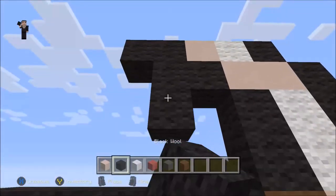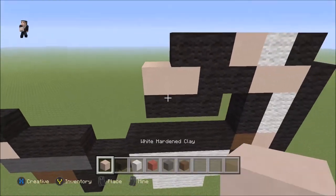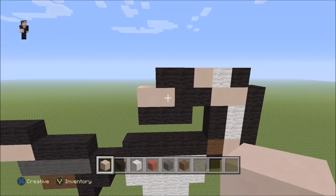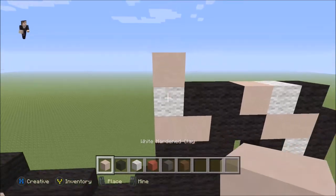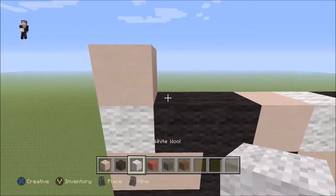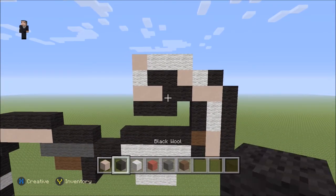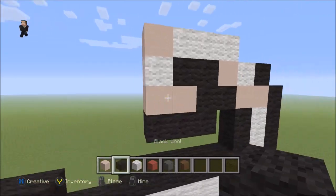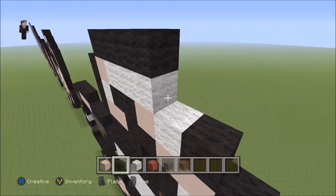On the bottom here we're gonna place one, two, three blocks of our black wool, and then nestle two blocks of our white hardened clay right there. Then we're gonna place a white and a white hardened clay, and then three blocks of our white wool. Then we can go ahead and surround this with some black wool — three black wools on the left side, four on the top, and one in this little corner.